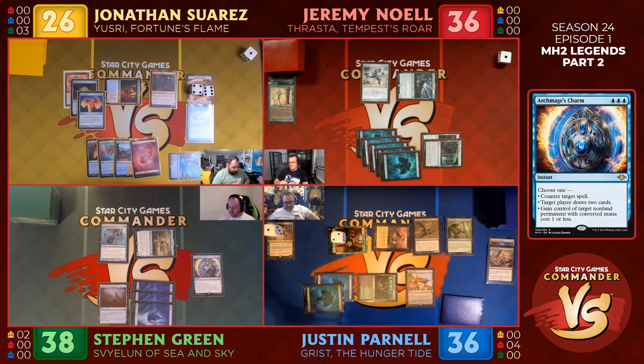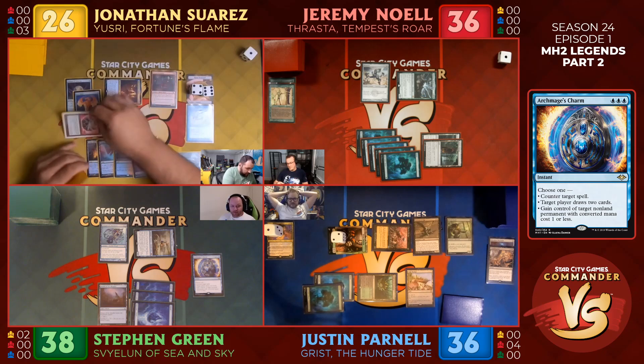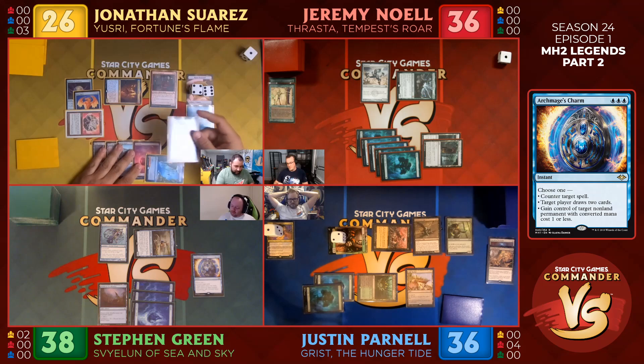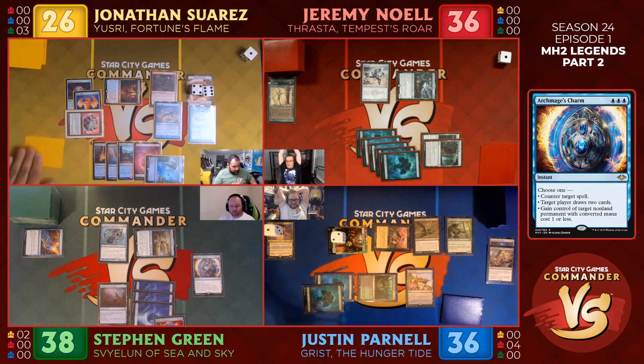It sounds like you need to do something about that. I do, because I have eight cards anyway from playing something. Steven, I'll give you a bird — got it. In response, your Swan Song — alright, draw another card. Steve countered it and you got rid of the Negate.